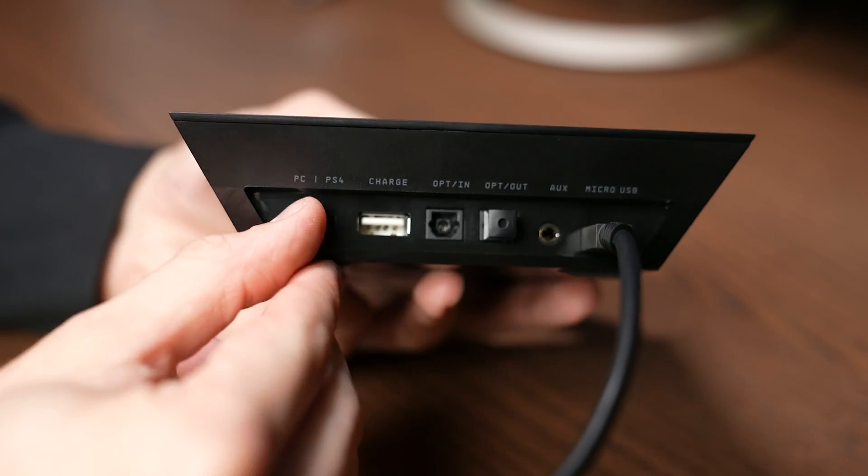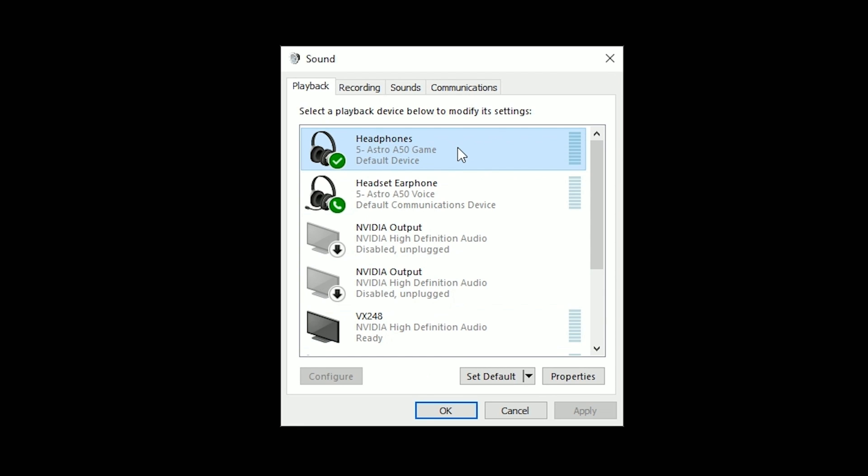Now let's talk about PC gaming audio, which provides much more flexibility in how we handle audio, extract it, enumerate devices, and bring audio in. On most Astro devices there's a switch between console mode and PC mode. In PC mode, plugged in via USB to your gaming PC, the device enumerates as two different devices: game and voice. Navigate to your PC's primary audio output and set it to game — this allows all your game audio to come through the game audio device, adjusted by the game settings on your mixer or headset.